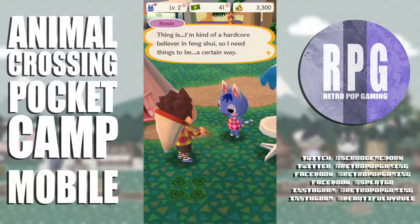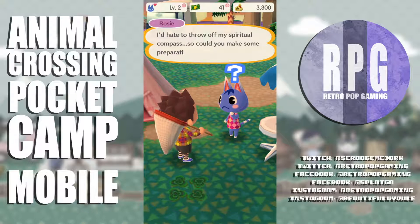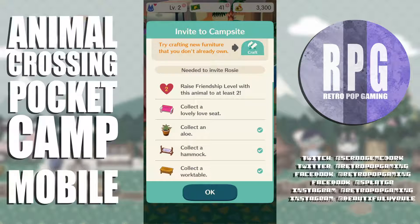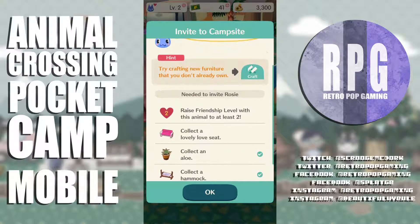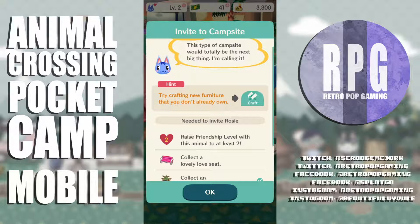Rosie says she's a hardcore believer in feng shui so she needs things a certain way — could I make some preparations for her arrival? My campsite is just going to end up being a hodgepodge of everything these people need. I need to invite Rosie to level 2 and get a pink couch.